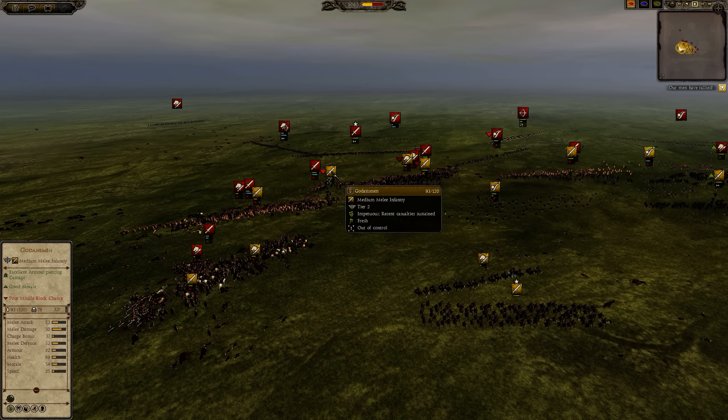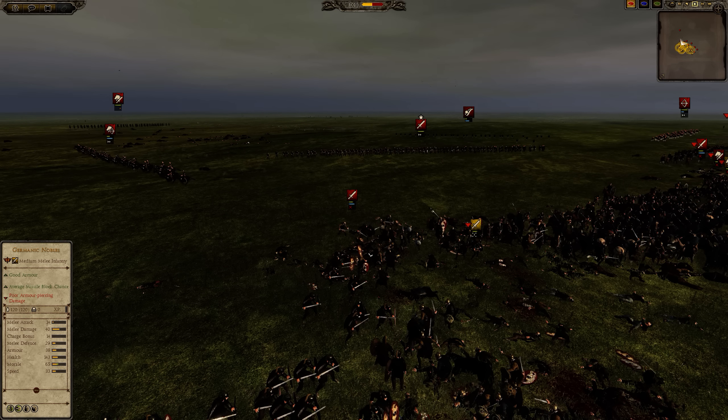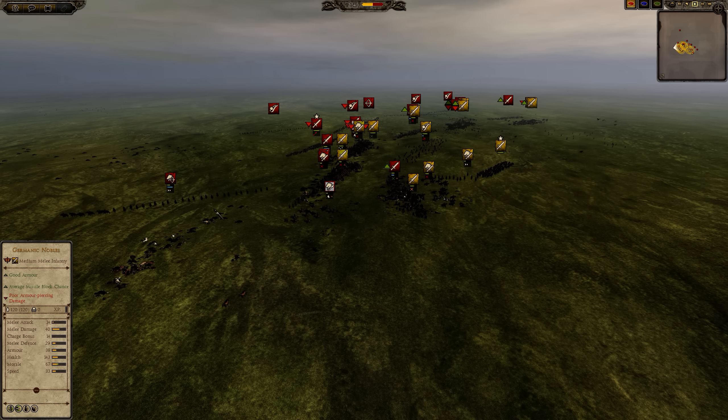So here we have four Germanic hurlers up front, then we have horse hewers on the flanks, a center of Godin's Chosen and Godin's Men, Germanic nobles, and yeah — the four noble Germanic horsemen and the two Germanic Lancers.